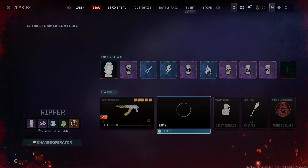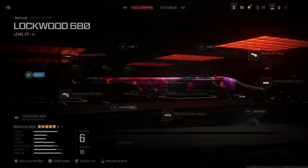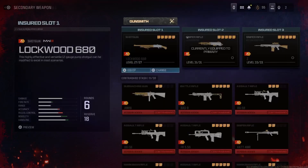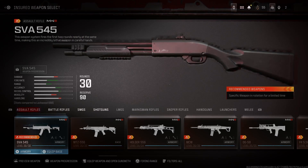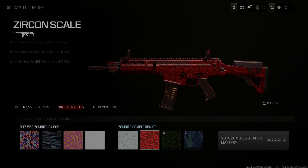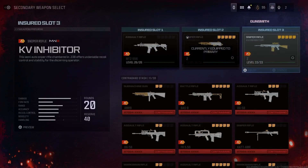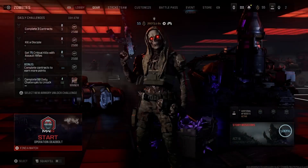Also before we get into it, I do have the serpent camo on. I have it on the MTZ, the MCW and the DG58, I believe. So I have it for three of the assault rifles and that's it, because I forget that while I'm grinding the camo, I can just pick up and buy the wall guns and then start doing them. And I just haven't been doing that.